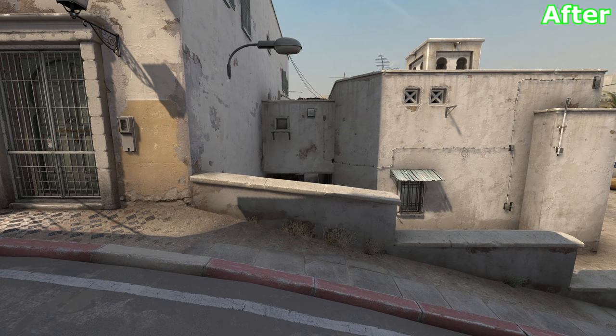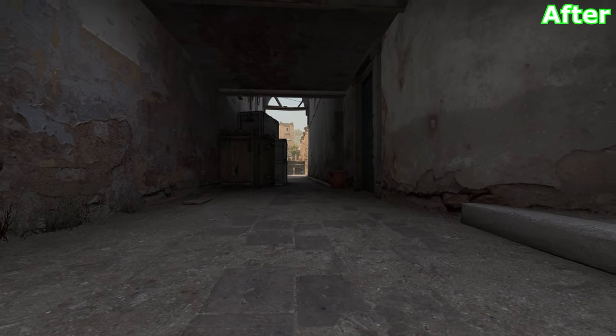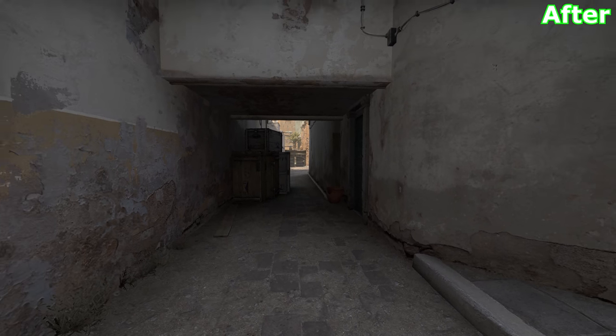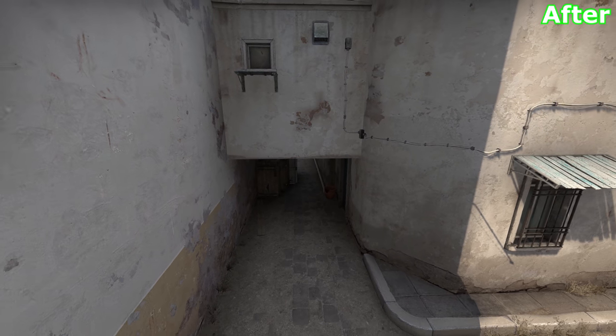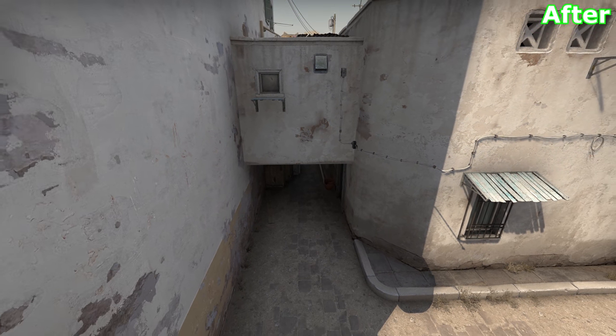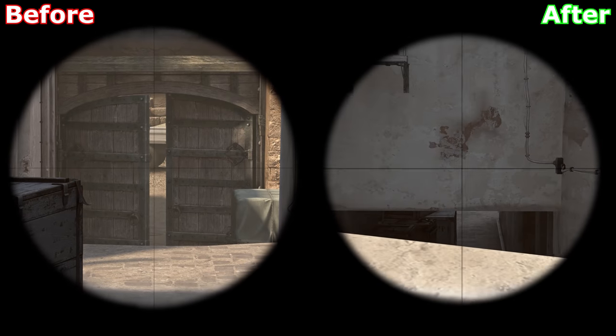A bit surprisingly, Dust2 has received a rather major change, even though the patch notes describe it as a slight visibility tweak. It's a brand new extension which conveniently — or inconveniently — obstructs the sightline going all the way from T-spawn down to the CT-crossing to B. And no, it isn't bangable. This update changes everything.